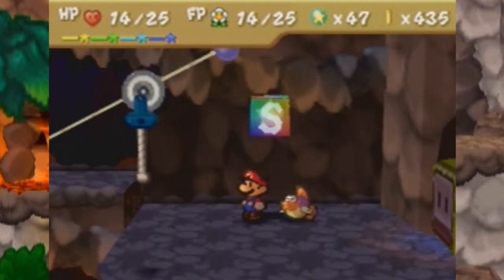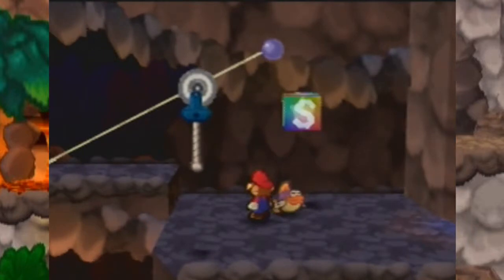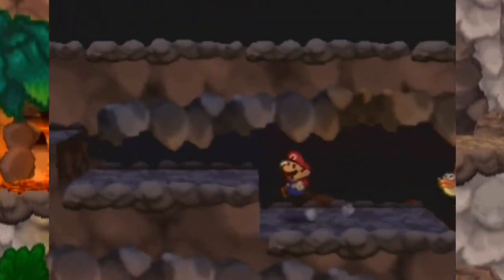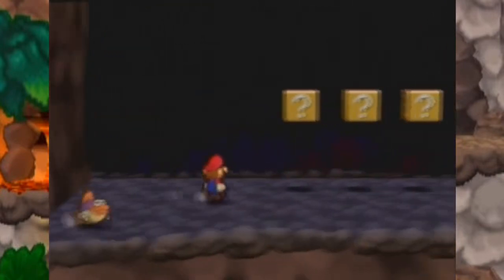Hey everybody, welcome back for more Let's Play Paper Mario. If you weren't here last time, we met up with Rafael the Raven and he got us an entrance into Mount Lava Lava. We started exploring it and last time we sort of stopped right here, so let's continue our archaeologist expedition within Mount Lava Lava.